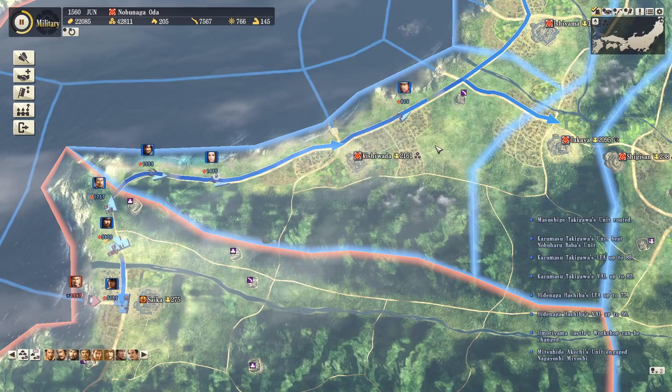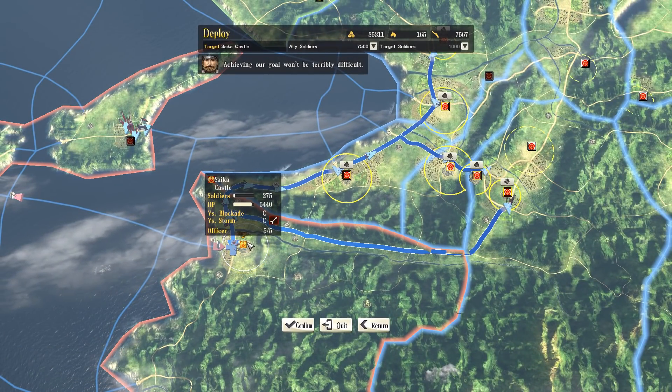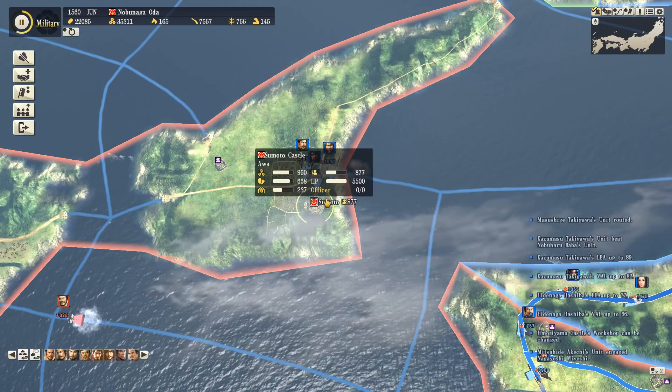In the west we've finally got somebody at Saika castle, but you can see plenty of my units already falling back because they didn't have supplies and I ordered them off the fight. More will just be sent in though - we can redeploy from our other castles and try to close that one out.